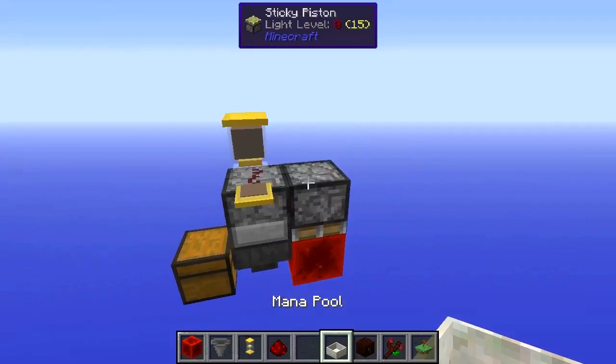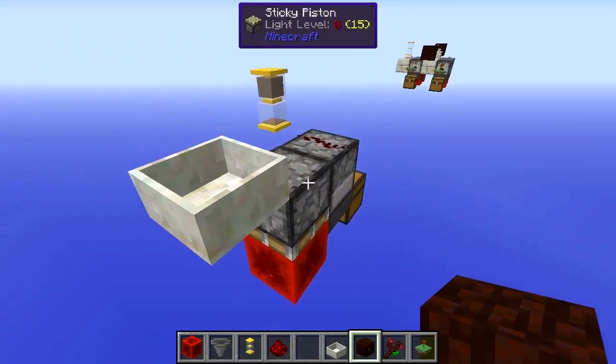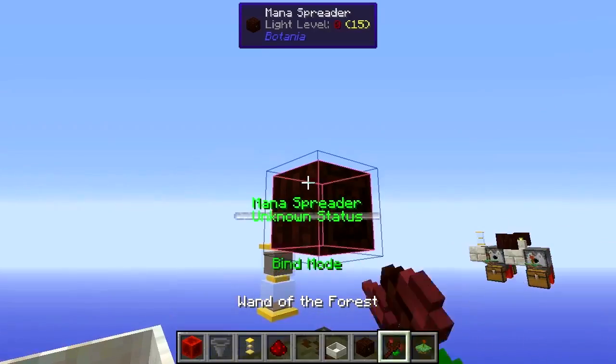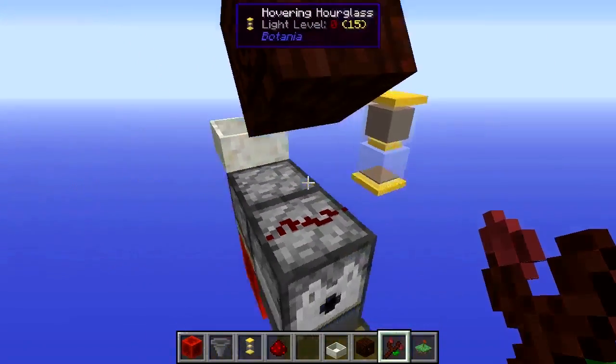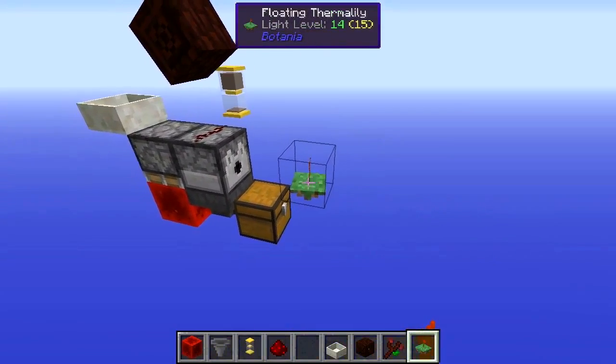The next thing we'll do is place a mana pool wherever you'd like — we'll just place ours right around there — and then we'll place a mana spreader probably around there. Now we'll just face that into the mana pool as per usual, and the last thing really now for this is just to place the floating thermolily around there.